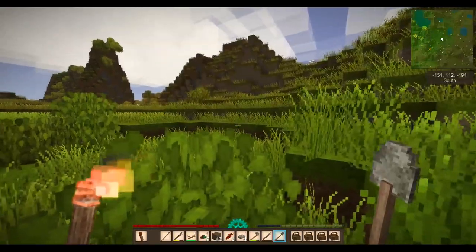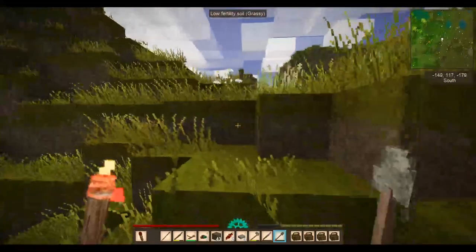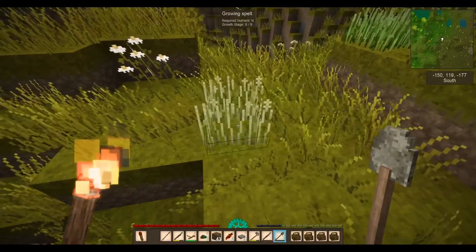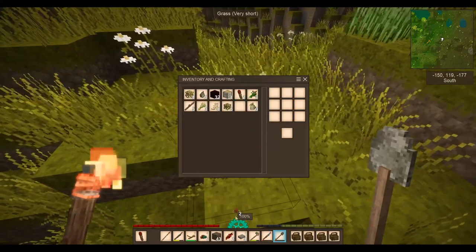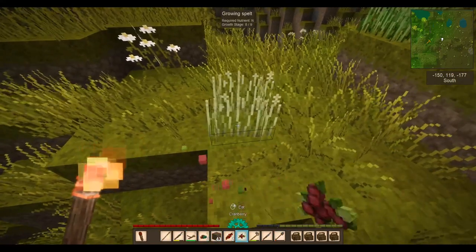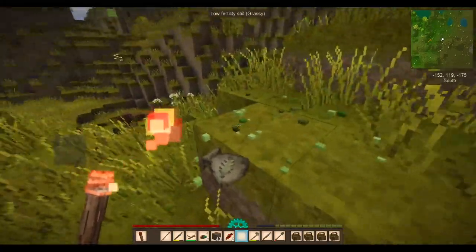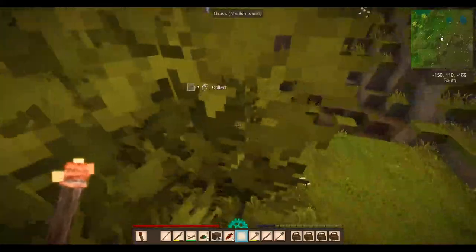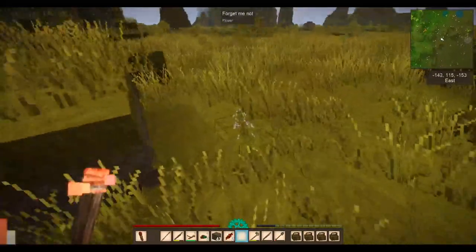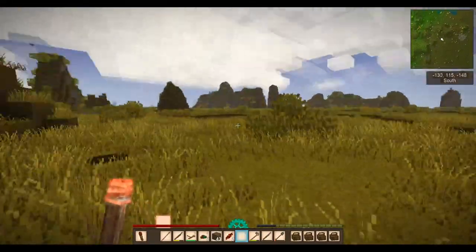I need to go back to my base, which is this way. It's amazing how far you wander without knowing it — be careful of that guys. Spelt! And the seed we have is spelt. Let me just eat those berries. Sometimes you get a seed, sometimes you don't. Only the mature spelt will give you food. There we go — we can see where we are. These little forget-me-nots — beautiful flowers around. Let's get back and plant our berry bushes.